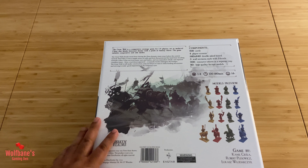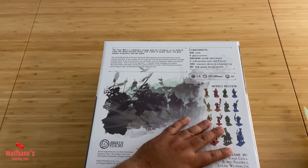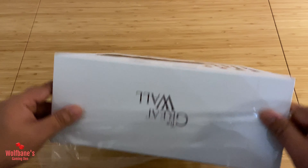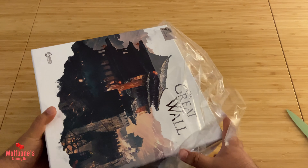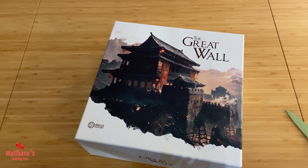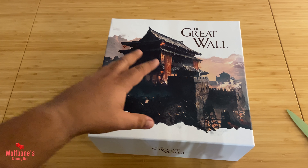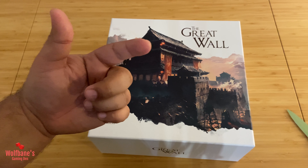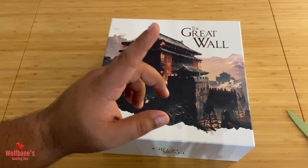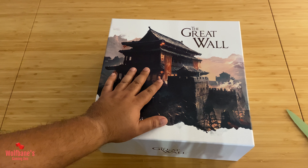You definitely need to have some time set aside for this if you want to get it to the table. Now, the game came with a whole bunch of different Kickstarter extras. I will have a separate video for that simply because I don't want a single video that's super long. If you want to see what this box has, you're in the right spot. If you want to see the extras I ordered — like the upgraded resources, playmat, the stretch goals box — there's going to be a separate video for that, and another one for the Black Potter expansion. So three videos in total for unboxings associated with The Great Wall.